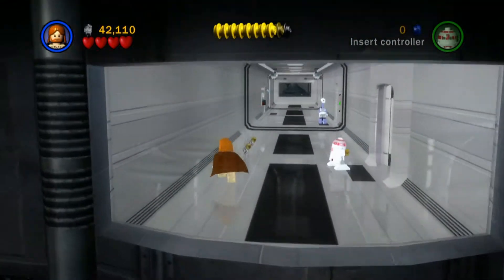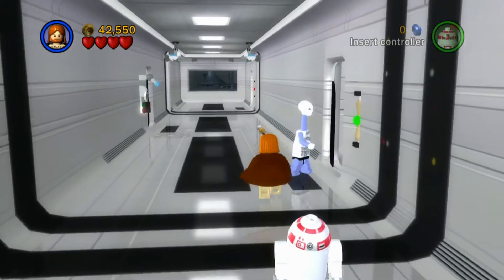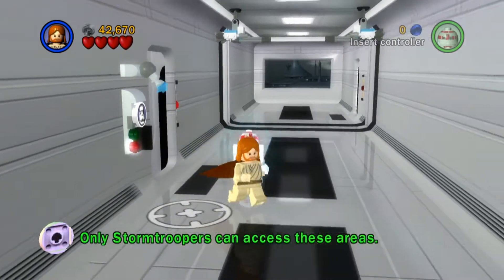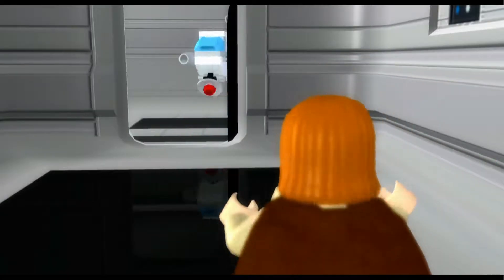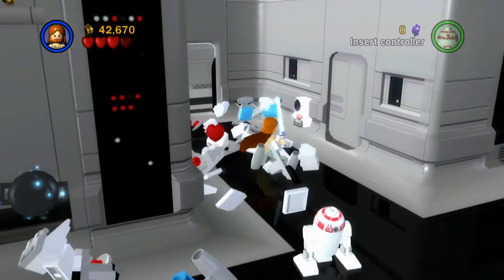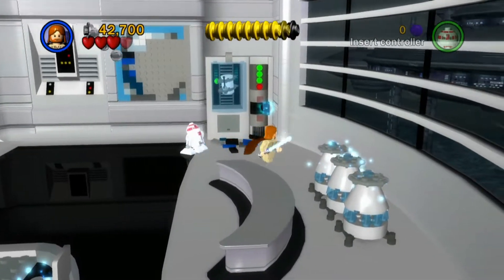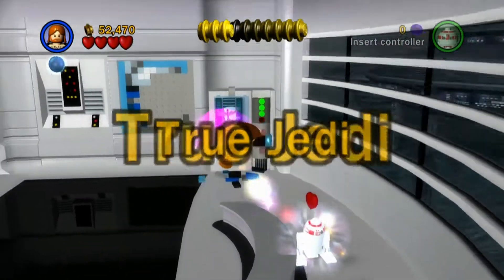I hope we can play as this character because that is interesting. That seems like a good place to hide a purple stud or a mini kit. So this is a stormtrooper switch so we can't do that yet, but we will come back when we have to get all the mini kits. Oh my goodness, it's Jango Fett! Don't attack me - they're pretty easy to be honest. I can see a mini kit but it's trapped. Yes, this is the True Jedi status right here! There we go, that is what I like to see.